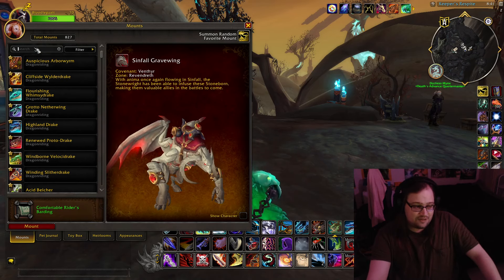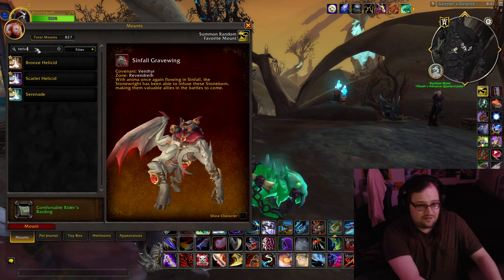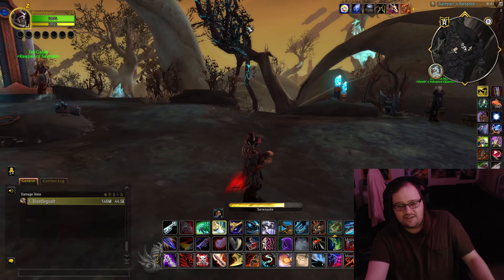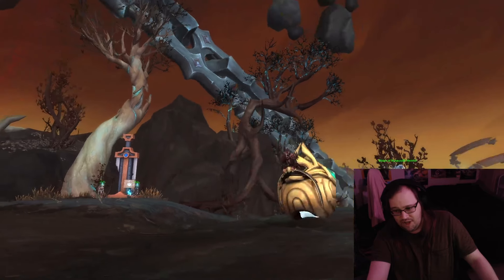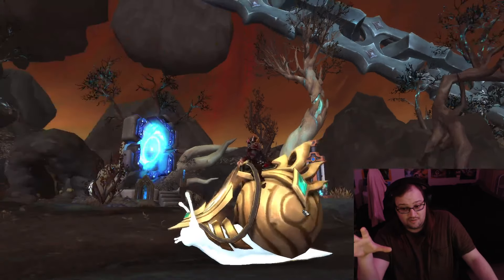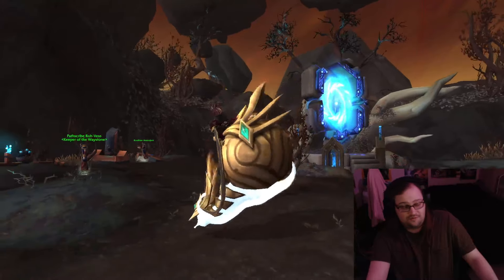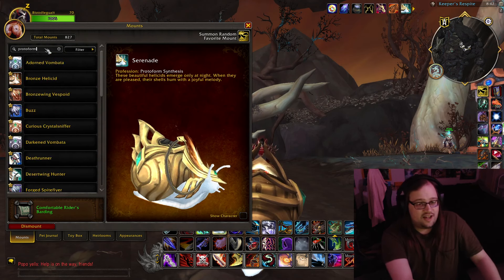This isn't the last time you're going to see this on the list. Shadowlands gave us snails — they weren't called snails, they were called Heliocids. This one is a good one, not my favorite. But when I saw this snail — Serenade — I was like, oh my god. Beautiful. Majestic. One of the first snails I think we saw, because this is the one they showed when they revealed snail mounts. It's beautiful. Protoform Synthesis — this is Zereth Mortis.